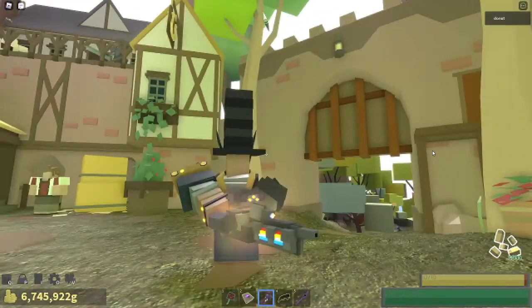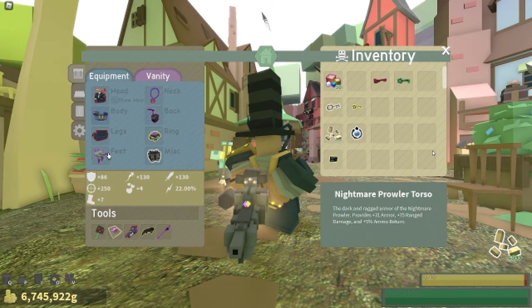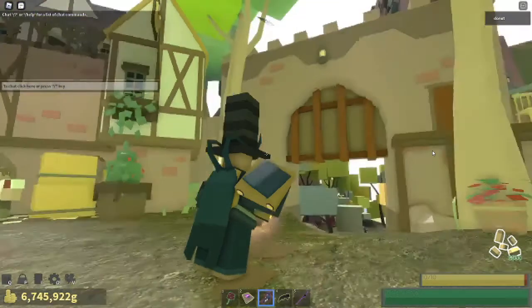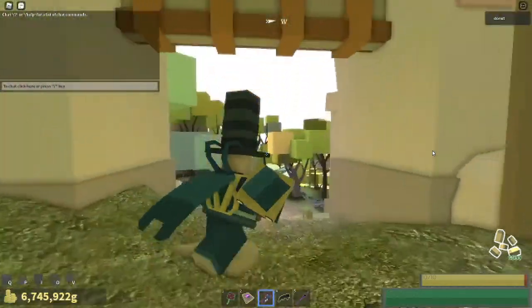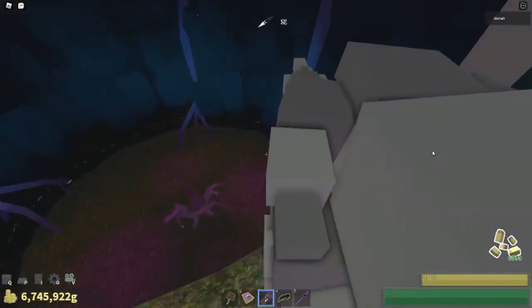Here are my stats. I use the Forgotten Life top and bottom, and I use the Nightmare Prowler for the torso. I'm going to switch to Drill Bit soon. I also use the Front Bullet Pack and Ranger Backpack. We're going to go to the spider boss and test the damage.